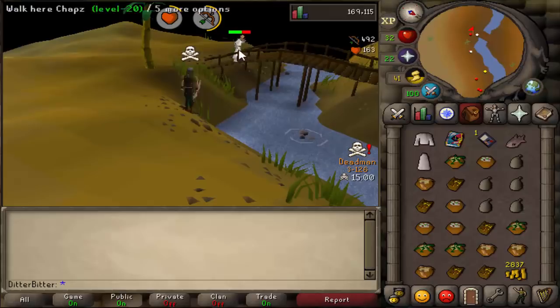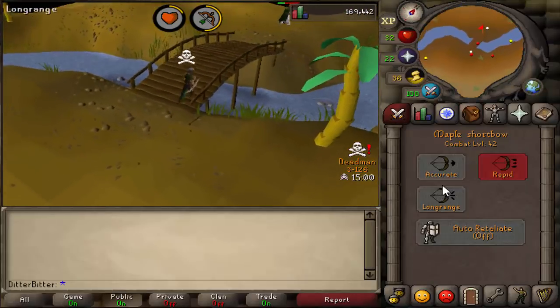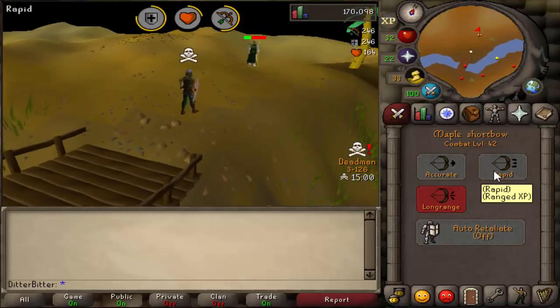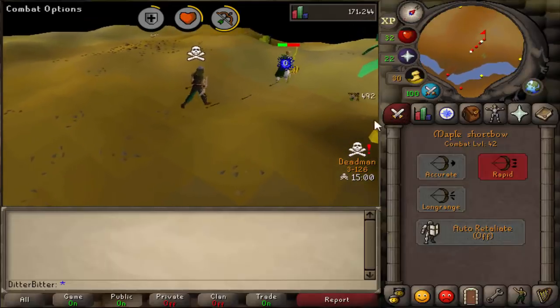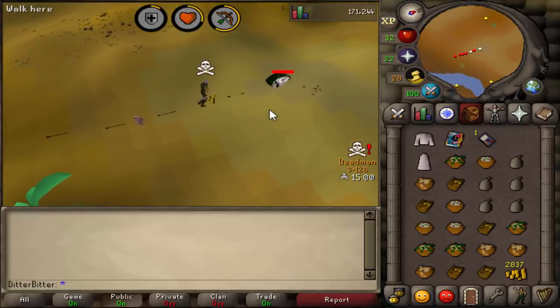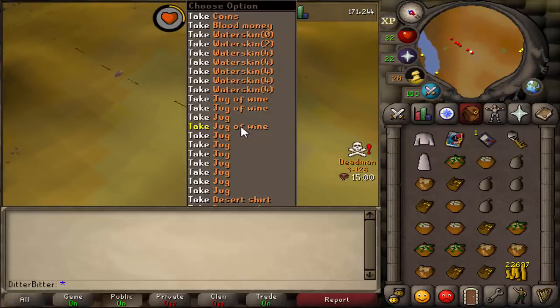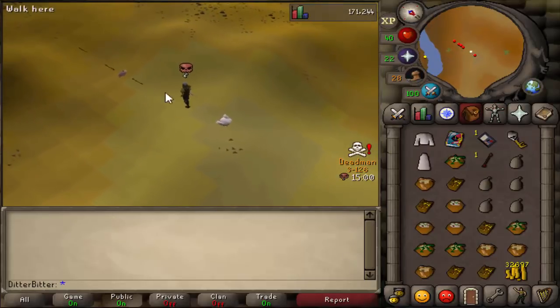He ran out of food so I managed to kill him. He tried dropping his cash in desperation. You can see I'm chasing him over the bridge — I thought he was going to gap me for a second, but I put it on long range and he ran out of run anyway. He drops his cash stack and pyramid tops drop as cash too, so I pick up 20k, and as he dies he already had a pyramid top on him — another 10k on the ground — plus 32k cash right from the beginning.